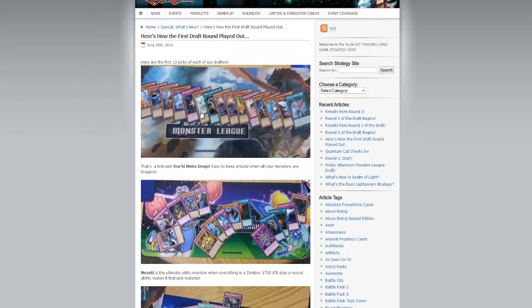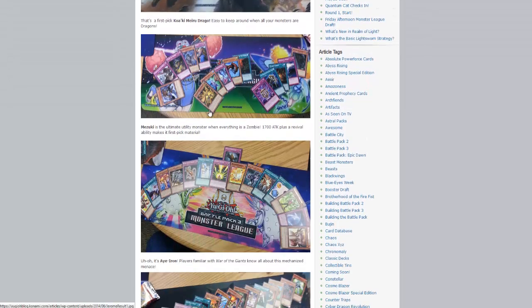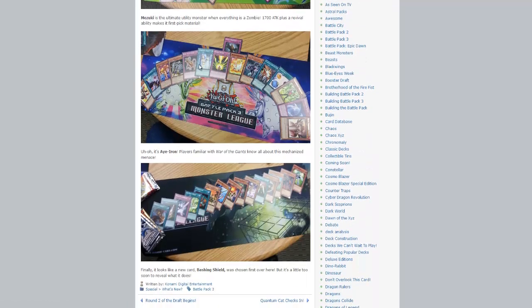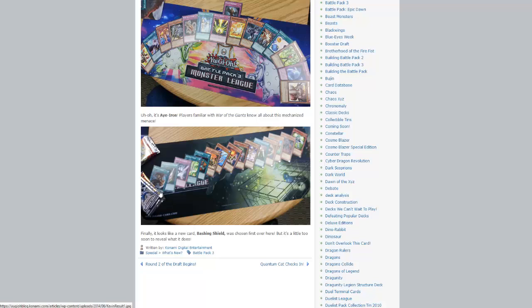Here's how Draft Round 1 played out — Drago, some other new stuff in here, Mudora down here, just some more little stuff. There's also what looks like it might be a new card here as well.